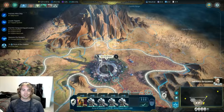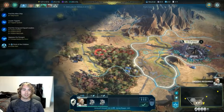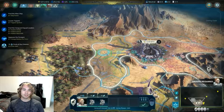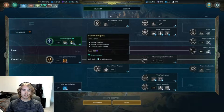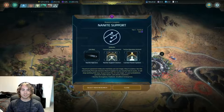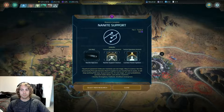I'm just kind of assuming that units will heal here — we'll see what happens. Now there's two objectives out here. She can't fight, she doesn't really have an army, she's more scouting. That's the military research: nanite support. I'm pretty sure that's all healing stuff. I definitely want to research that.